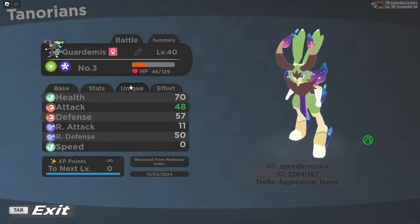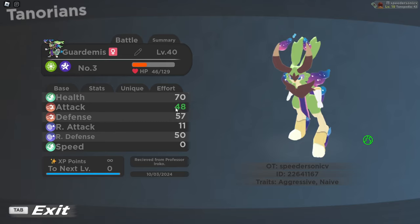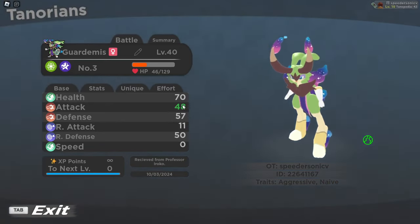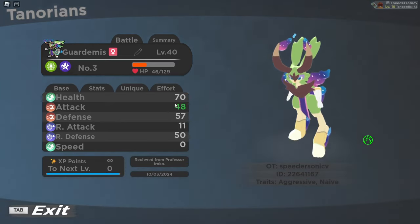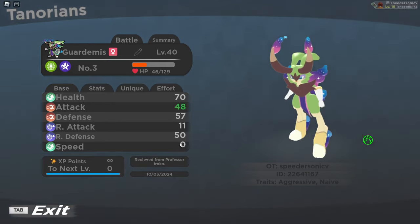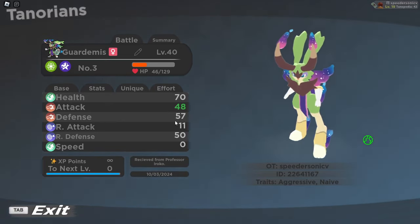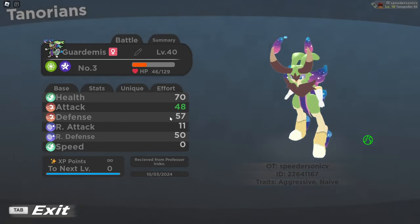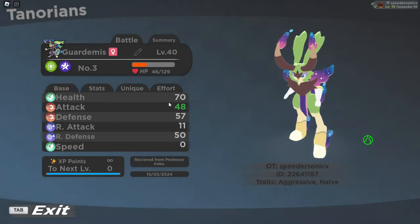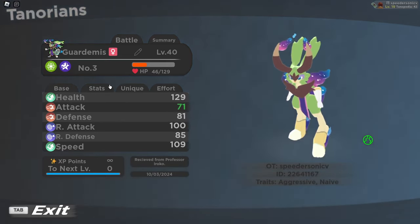Going into effort — you might be wondering what's the difference between unique and effort. Well, unique stats can't be changed at all, not as of right now. But effort stats, you have a lot of leeway with them. You gain an effort stat every time you knock out a Tenorian — it will give you a point in one of these slots. As of recording this, the maximum stat value gets up to 500, so once you have 500 effort points total, you can't get any more. The maximum you can put into one effort point slot is 200, similar to like 200, 200, 100 — basically you can put 200 into two stats and then 100 into one stat. The more you increase this, the more your base stats are going to increase.